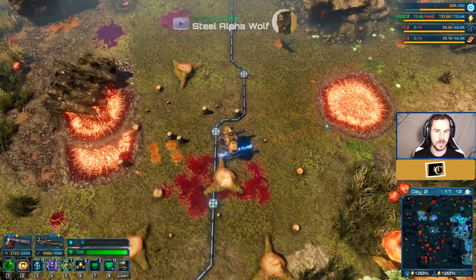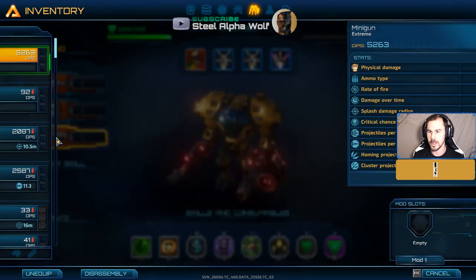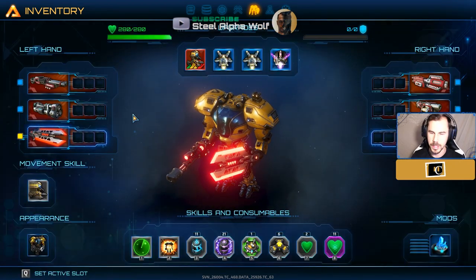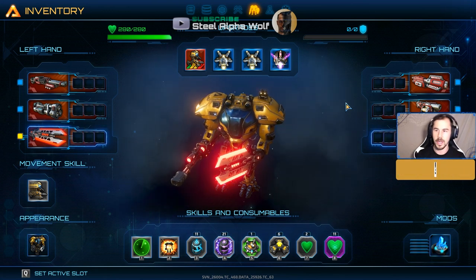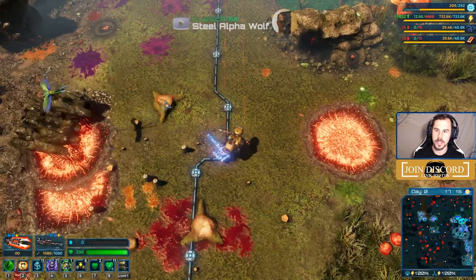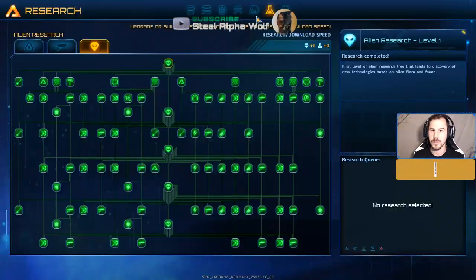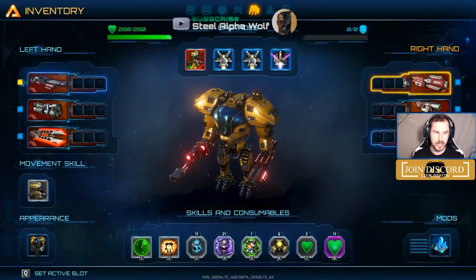In terms of setup, what I usually have early game is a sword and a shotgun — potentially two shotguns right off the bat, because it's good for both close and medium range. If you didn't know, you can hold the shot down and it'll go much further than if you blast it right in front of you, which can be really useful when you're dodging and shooting at ranged enemies.